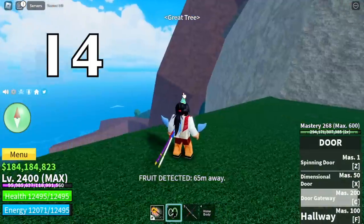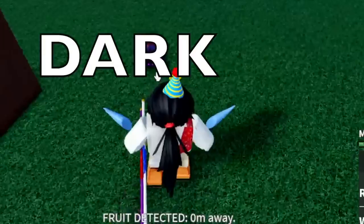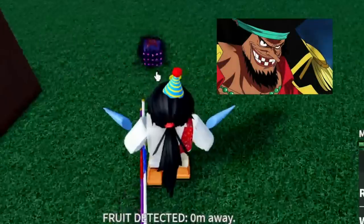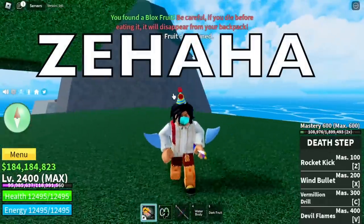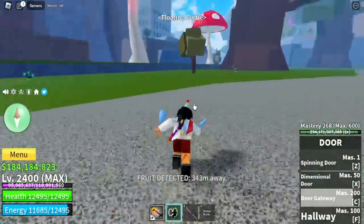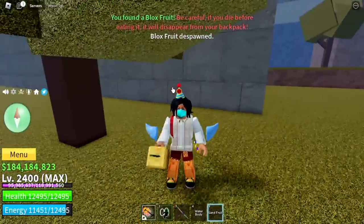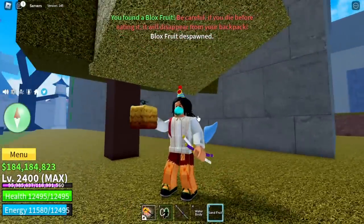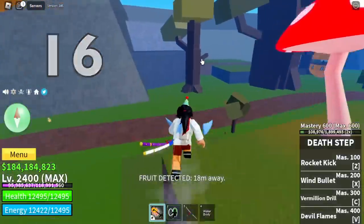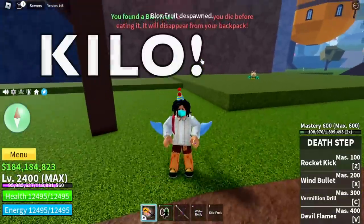Number fourteen, back at the great tree — another dark fruit. The owner of this fruit is Blackbeard. Number fifteen, located in the floating turtle — another sand fruit, the most disappointing fruit. Number sixteen — if sand fruit is disappointing, the worst fruit for me is this one: the kilo fruit.